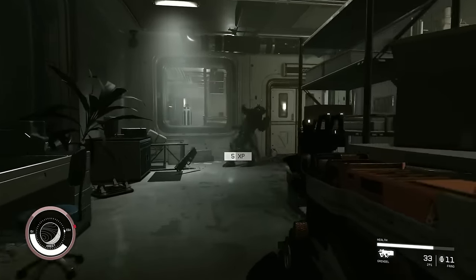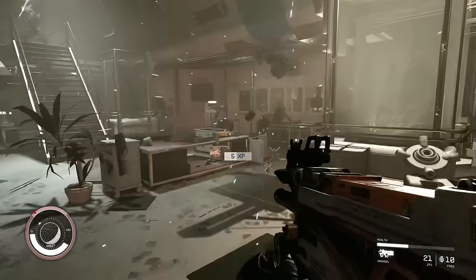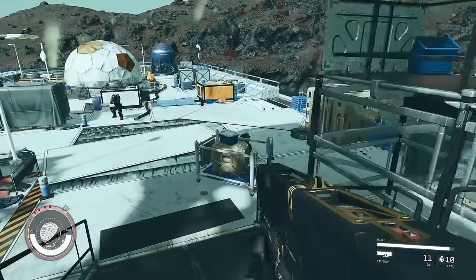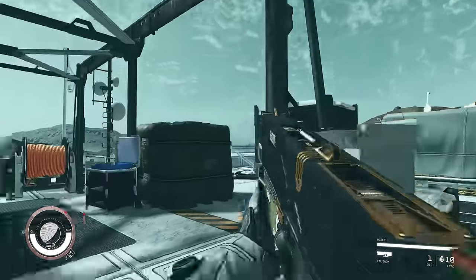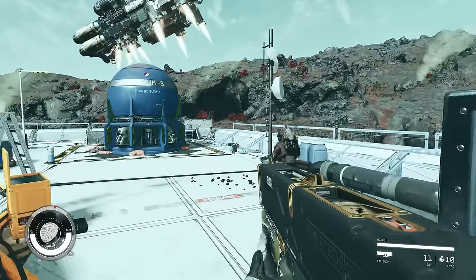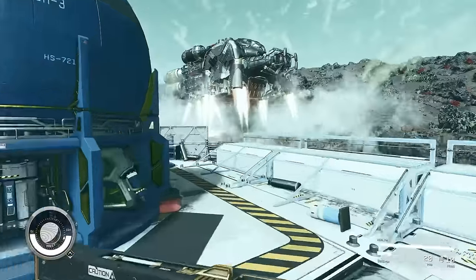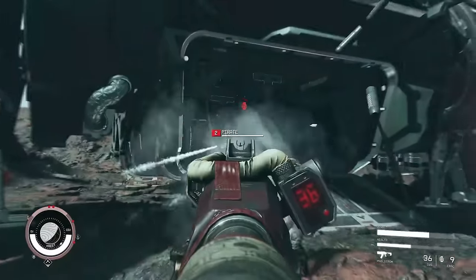While the jetpack is primarily an exploration tool, it can also be used to gain a tactical advantage in combat — players can swoop down from above to catch enemies off guard. There may even be special weapon actions that can be performed while airborne, allowing players to rain destruction from on high. One particularly satisfying tactic is to target enemies' own jetpacks, causing them to fly uncontrollably and giving players a momentary advantage. The jetpack is sure to play a key role throughout adventures in Starfield.